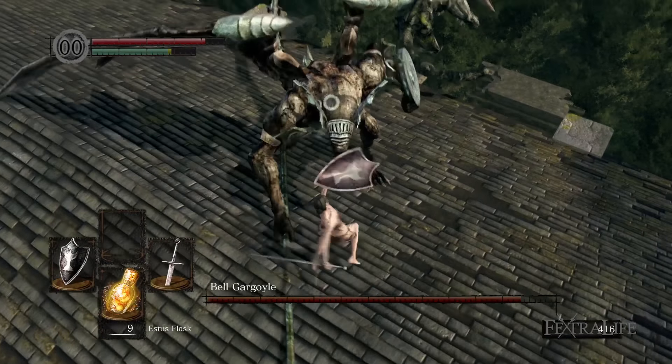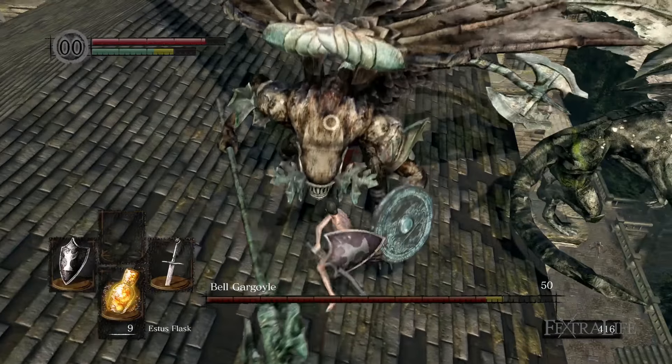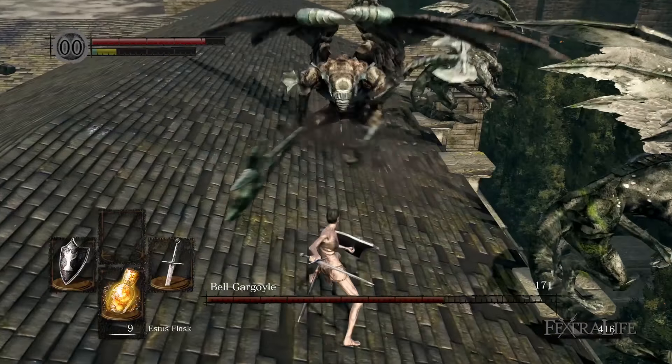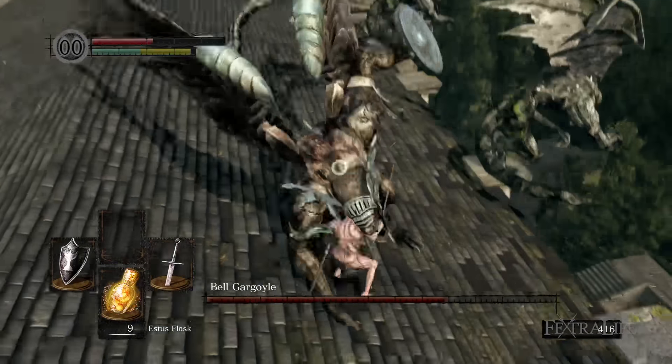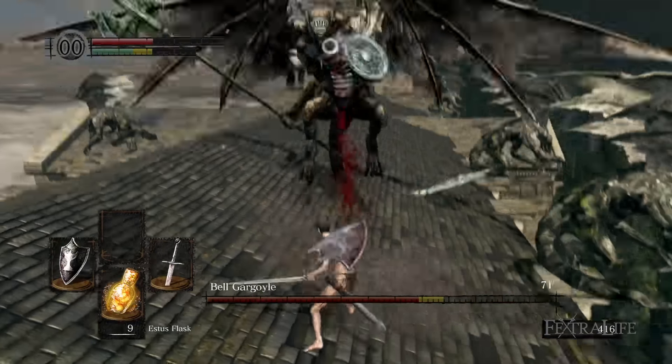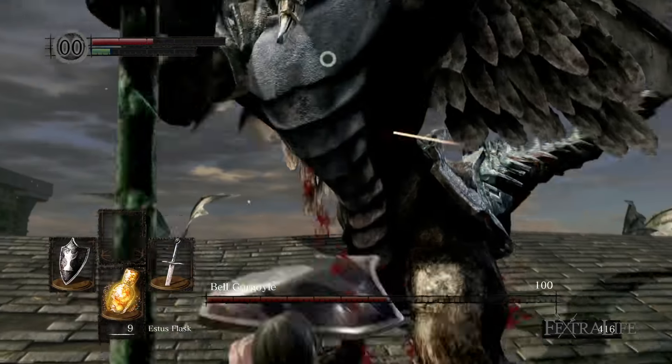The gargoyle has a really long weapon with wide sweeping attacks and thrusts. The best way to do this fight is to get in close to the gargoyle on his shield side, so that when he thrusts it goes past you, and when he sweeps you can get behind him and swing a couple times.